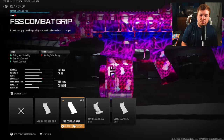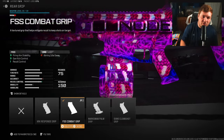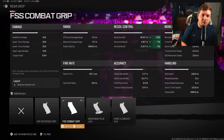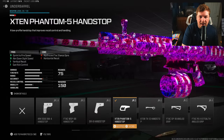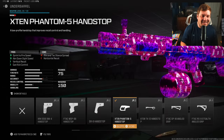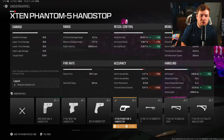Another attachment targeting recoil control and fire aiming stability is the FSS Combat Grip — self-explanatory. It can help you hit your shots with 10% to the gun kick and 7% to the horizontal and vertical recoil control. Over to an underbarrel, I have the X10 Phantom 5 Handstop, which gives you aim-down-sight speed, sprint-to-fire speed, vertical recoil control, and gun kick control. I felt like it needed to be a little faster, which is why I chose this — 6% ADS, 7% sprint-to-fire speed, and smaller values towards recoil control.